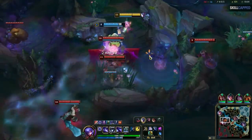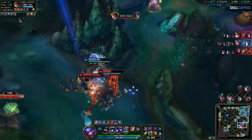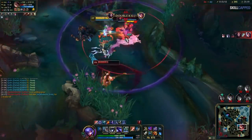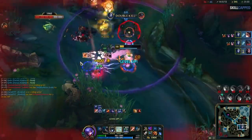Unfortunately, Nautilus rushes this and goes too far, causing him to get caught out and bait a terrible fight. He does this plenty more times this game, and that's why his score looks so bad compared to the rest of the team. So let's just look at how different it looks when challenger players do it.